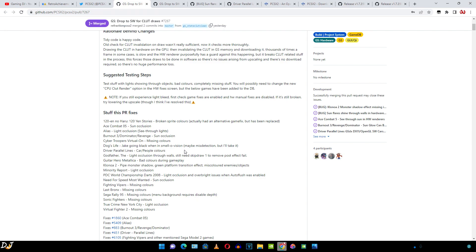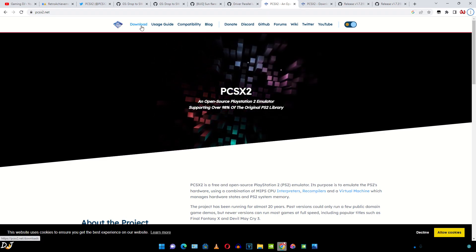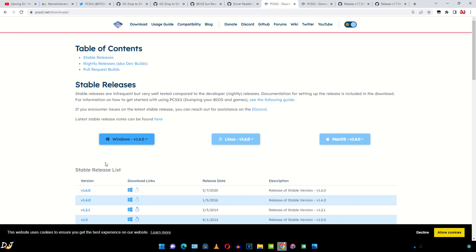Just open PCSX2's website and go to Download. The emulator is available for different platforms: Windows, Linux, and macOS. I'll be downloading the Windows build. Version 1.6 is the stable build, but it is almost 2 years old.